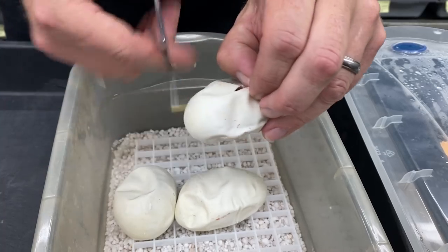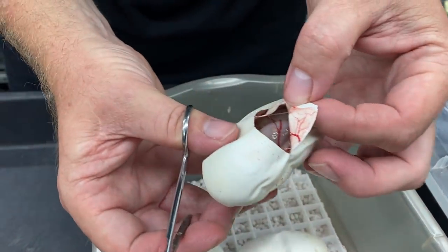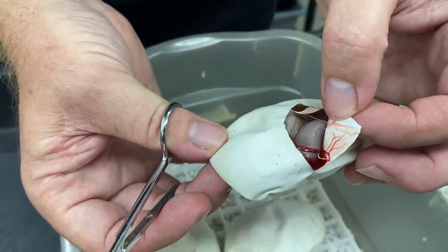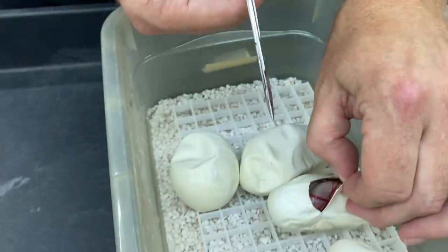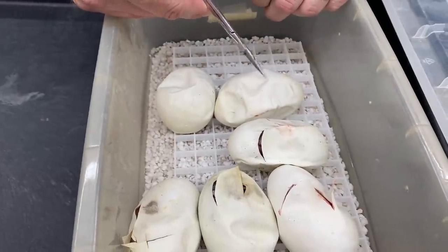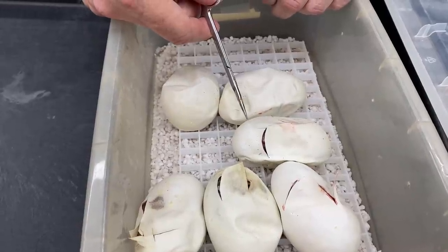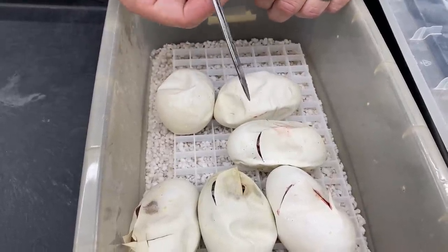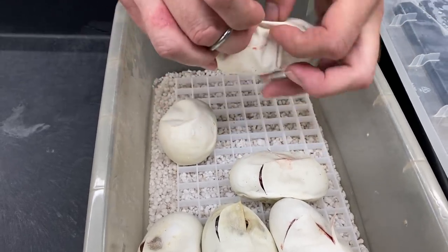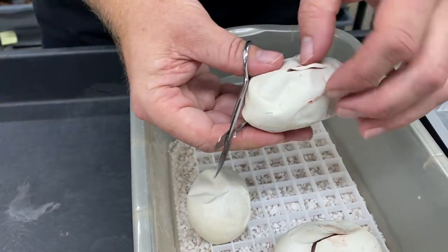Our egg-laying season is kind of winding down — I think I counted probably around 40 more females. That's a Super Cinnamon Banana I believe. Unfortunately I had to do combos that could produce Super Cinnamon because those are just the genetics my males and females have. I don't really want to produce Super Cinnamon in this clutch because I don't think you're going to know if they're a G-Stripe or a Clown or both — that's the downside to doing this. I'll have a bunch of Super Cinnamon things that I don't know what else is in there.